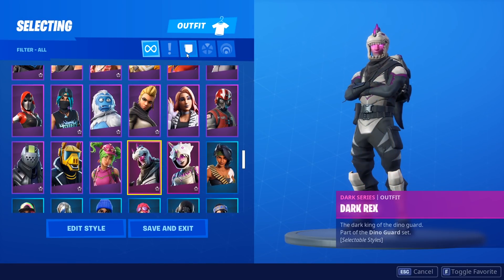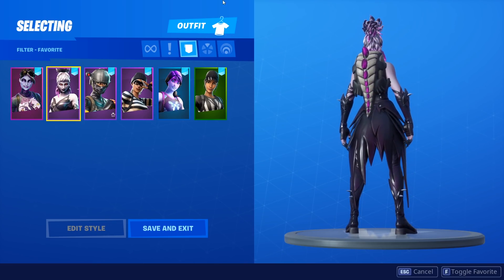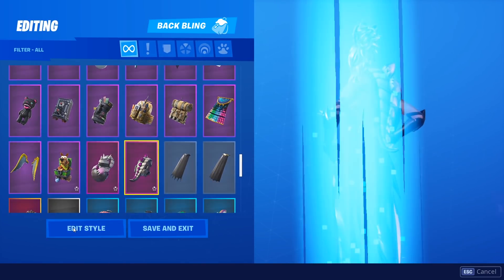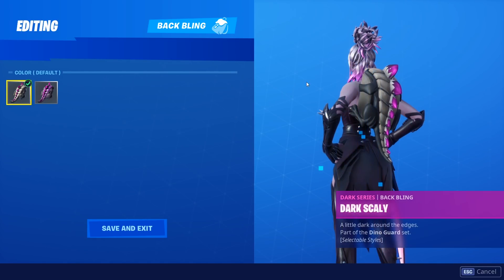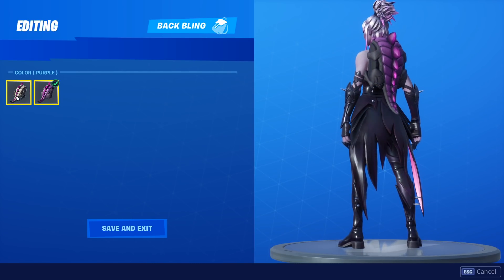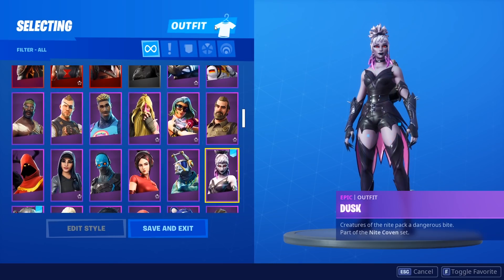So let's start off with some of the great combos for the Dark Scaly — these are my personal favorites. First up, we have the Dusk, which is kind of an old battle pass skin, like Season 5 or something. There are obviously two styles for this back bling, and we'll have a look at both of them. I think I'd probably like the first style better with this skin, though the second style still looks really nice on it as well.